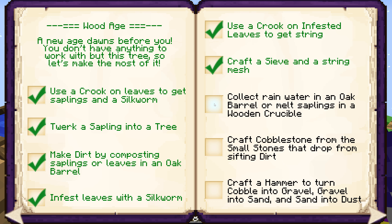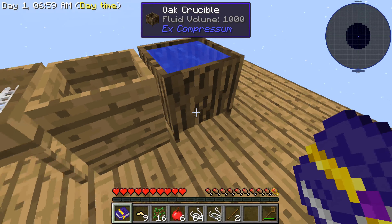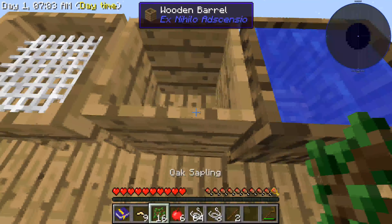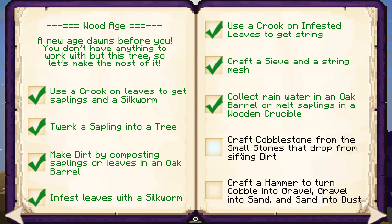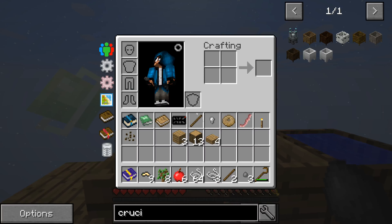Collect rainwater or melt saplings — done. Craft cobblestone from the small dirts that drop from sifting dirt. So we need dirt — now let's pay attention: one, two, three, four, five, six, seven, eight — it takes eight to do it. Once this finishes composting I'll put it in here, sift it, then get small stones and make cobblestone. There it is — they're done! Let's sift the dirt out of it. Stone pebbles — nice!